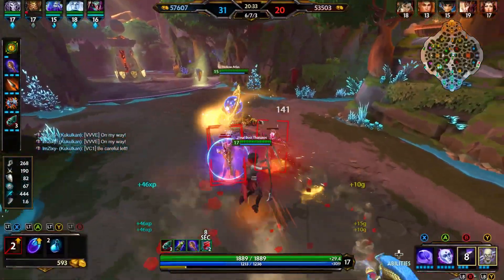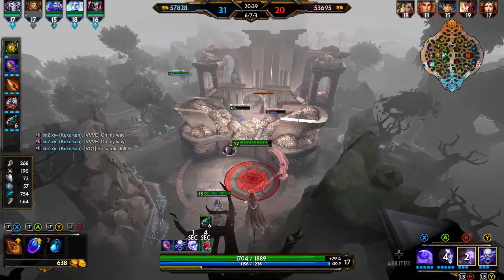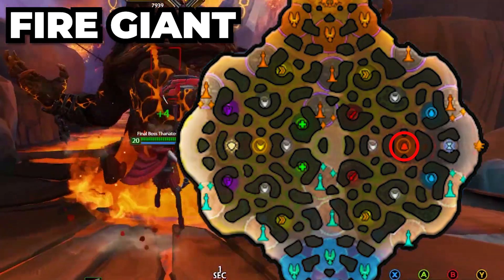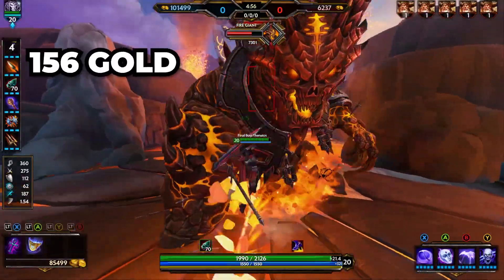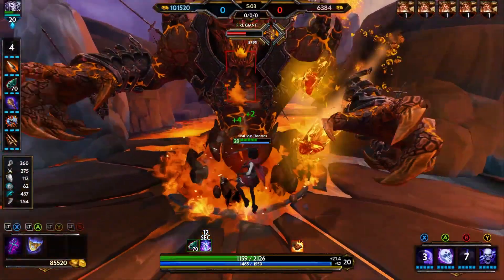The last two big elements on the map are the Fire Giant and the Gold Fury, which teams fight over the most, and you should because it can turn the tables in your favor. On the side where the solo laner is, you have the Fire Giant, which is super hard to kill and hits harder than life. If you end up defeating it, you gain 156 gold and 305 XP, and a buff that provides a lot of stats — I couldn't find the exact details, I'm sorry, but I promise you it was worth it.